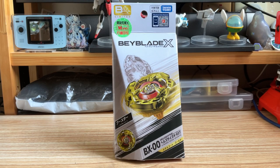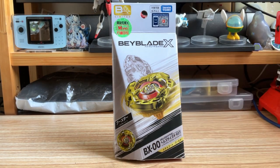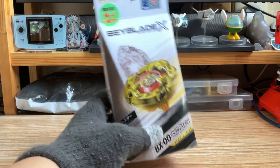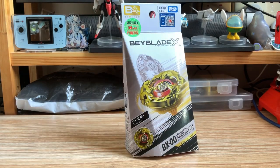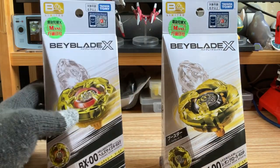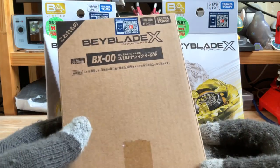Hello again. Last time we unboxed the B4 limited shark edge, and this time we will be unboxing the gold health side for CCT. This one comes along with the gold neonclaw and cobalt drake.